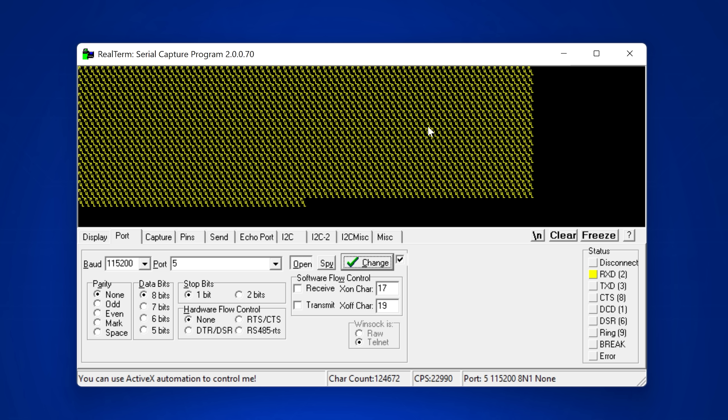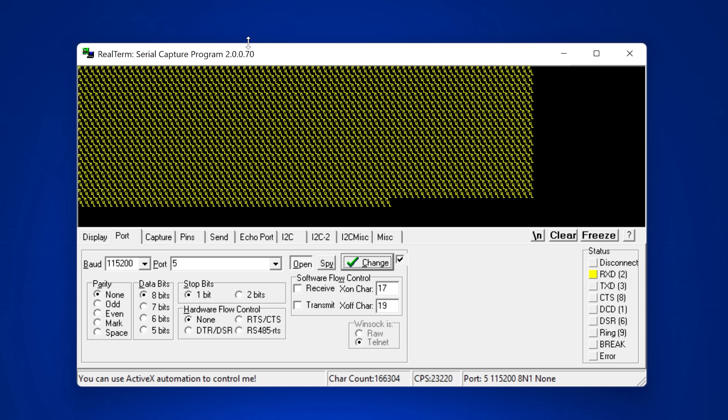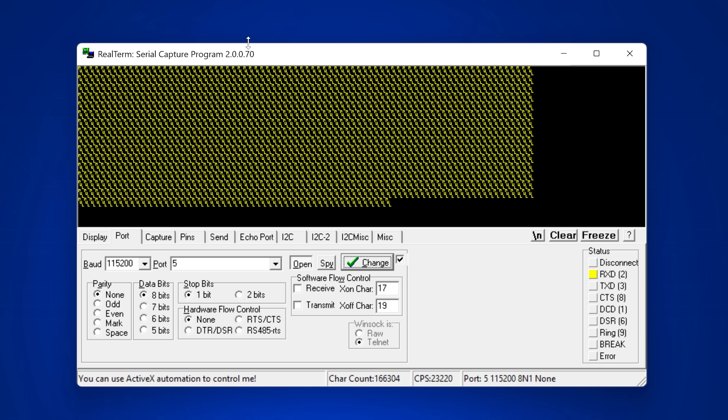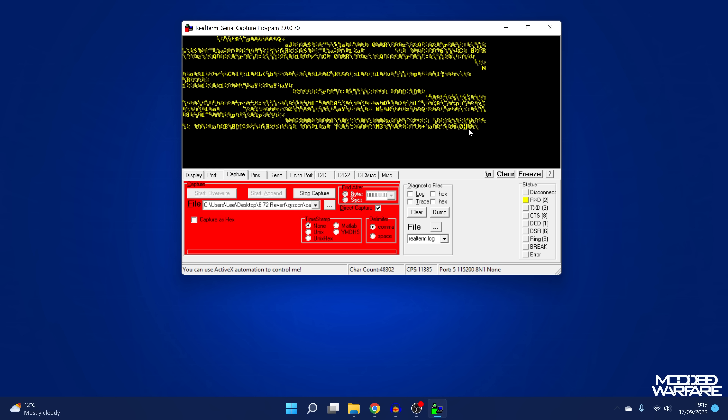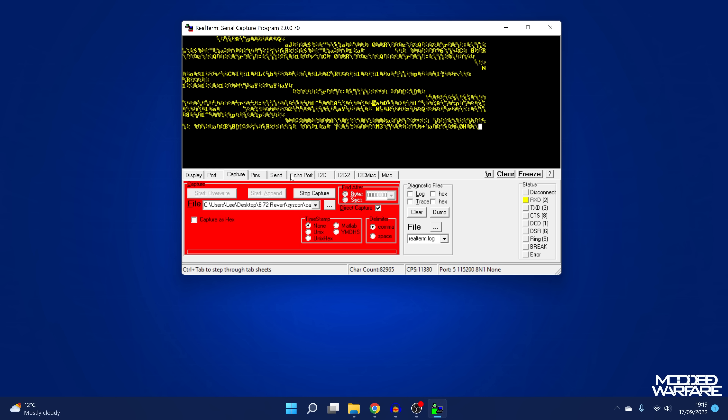Open Real Term, go to the port section, change the baud rate to 115200 and the port number to port 5 - our TTL to USB adapter COM port. Click change and we're getting output to the computer. It may show all zeros initially in a particular section, but you can see actual data appearing. To capture the data to a text file, go to the capture section, click the three dots, select the 6.72 revert syscon folder, click start overwrite, and it will output to that text file.